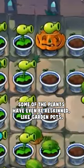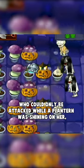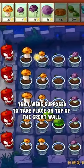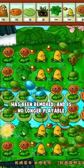Some of the plants have even been reskinned, like garden pots. They also had completely new enemies, like the wraith zombie, who could only be attacked while a plant turn was shining on her, which is honestly a really cool mechanic. They also had their own unique levels that were supposed to take place on top of the Great Wall. Unfortunately, this version of the game has been removed and is no longer playable.